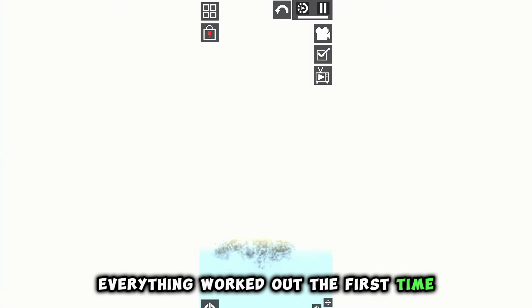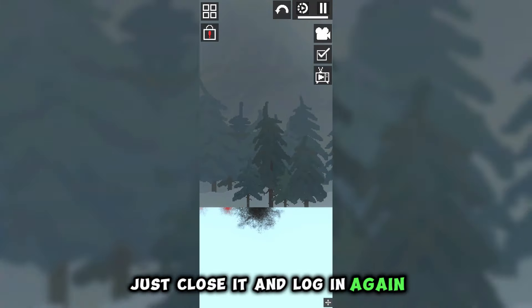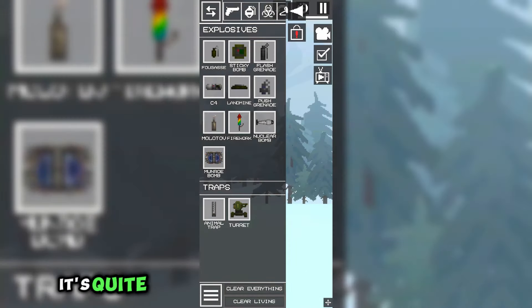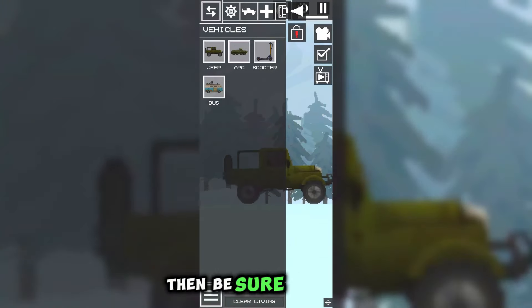Everything worked out the first time, but if you don't have the game in full screen, just close it and log in again several times. It's quite convenient to play in vertical mode — if you haven't tried it yet, then be sure to try it.